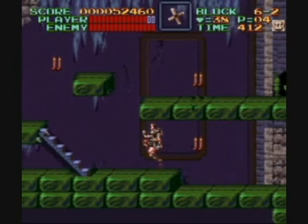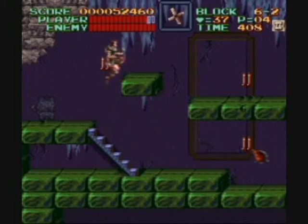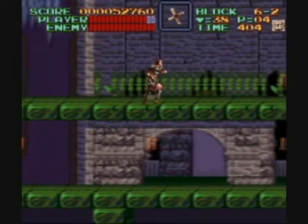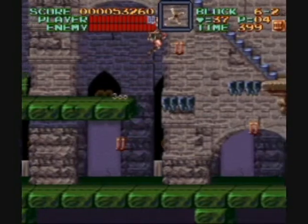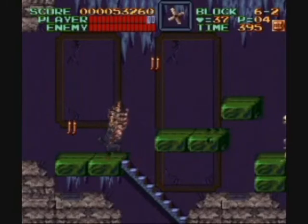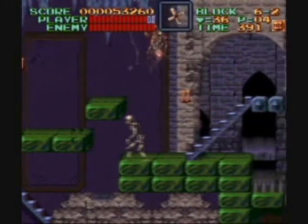You don't have that much health in this game. On average I think you have four hits, so it's not like your health meter is generous. Right there is the room numeral three I was talking about. Now I can throw three crosses on the screen at one time, which is handy dandy.